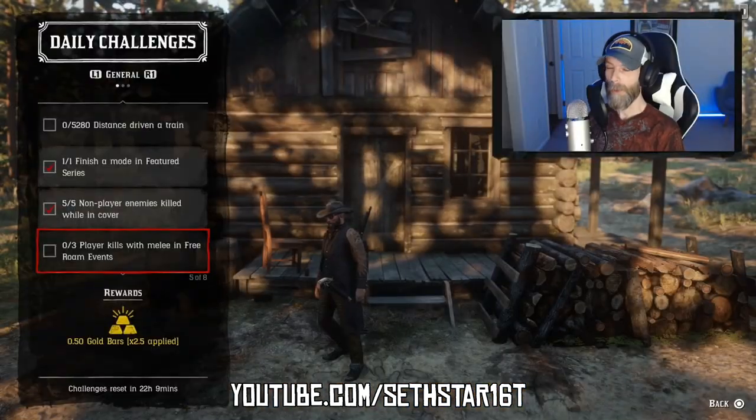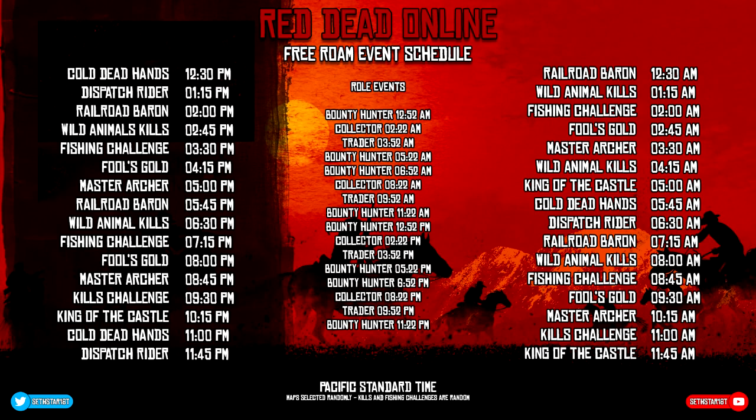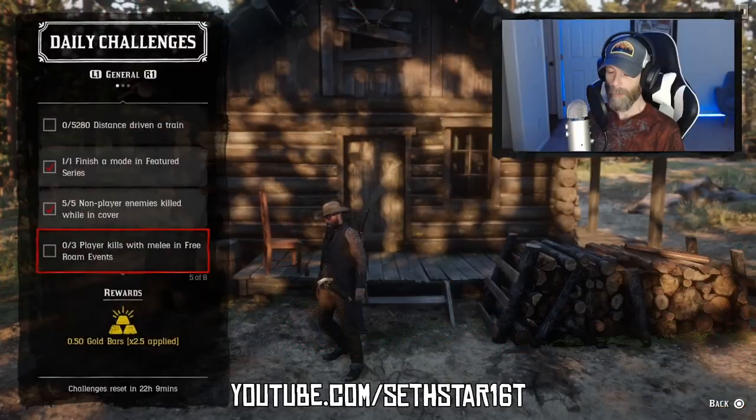Number 4: Player kills with melee in free roam events. Check the free roam event schedule and bring them hands. Rifle butts, pistol whips, stabbings, and hammer kills work as well.